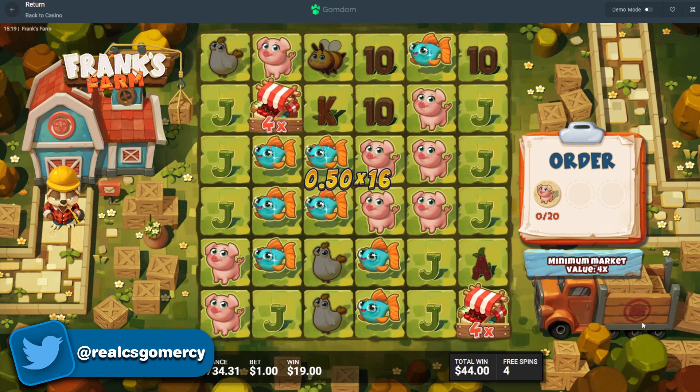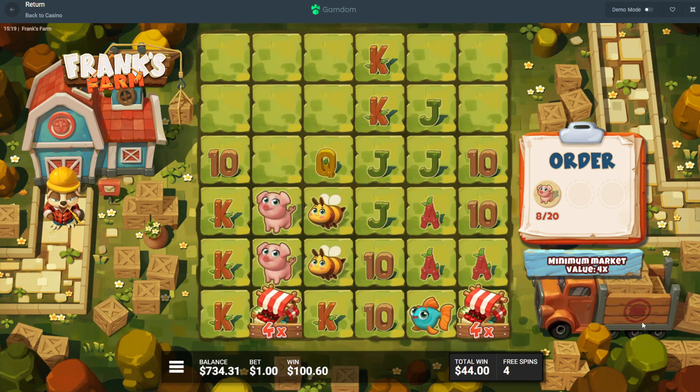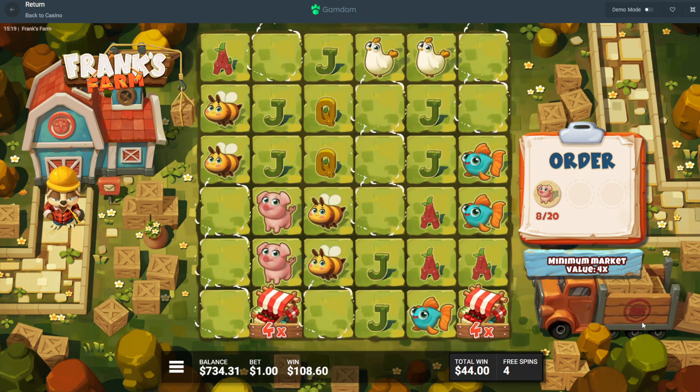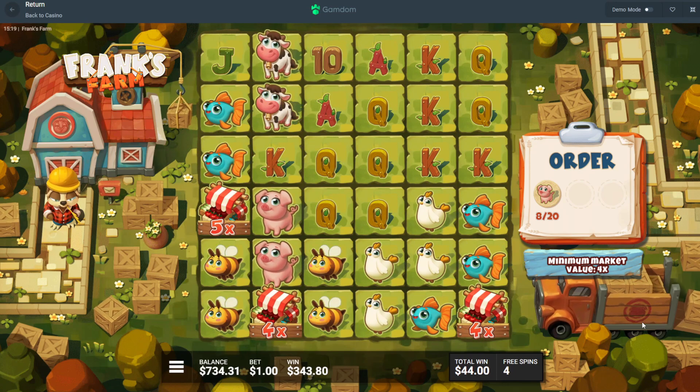This is good, this is good. Drop another one, drop another one. Frank's Farm is crazy right now. Give me some jacks — we got three, we got three! Please keep going. That's good. Keep going!